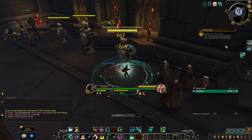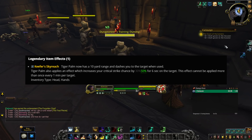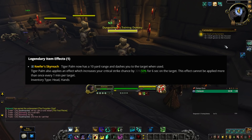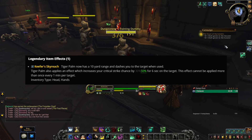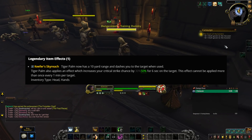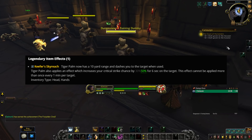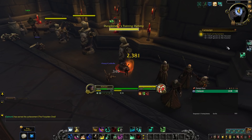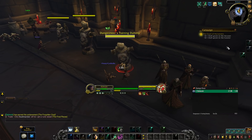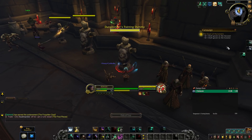Then we also have a change to a legendary for Windwalker — Keefer's Skyreach — where Tiger Palm will now increase your critical strike chance by 50% on the target instead of 30%. That's a pretty significant change and could make this legendary extremely strong. If you have a lot of crit stacked on your Monk, this legendary gives you a window of massive burst against a variety of different enemies — like a Blood of the Enemy-type playstyle turned up to an 11.